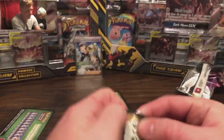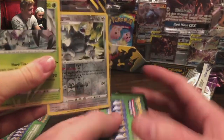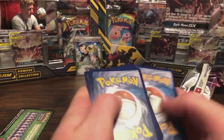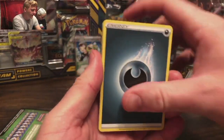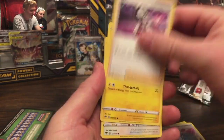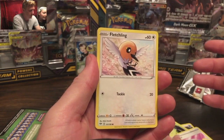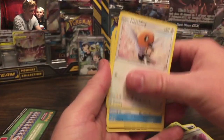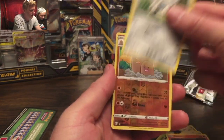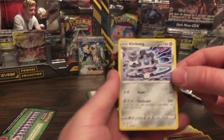I think some of these other rares are actually pretty cool — Kangaskhan, Tapu Koko, Aggron. Here we go! We got a Dark Energy, Carnivine, Umbreon, a Big Parasol, Fletchling, Mr. Mime, Torchic, Heron, Dugtrio, and a Klinklang. How original, Pokemon.